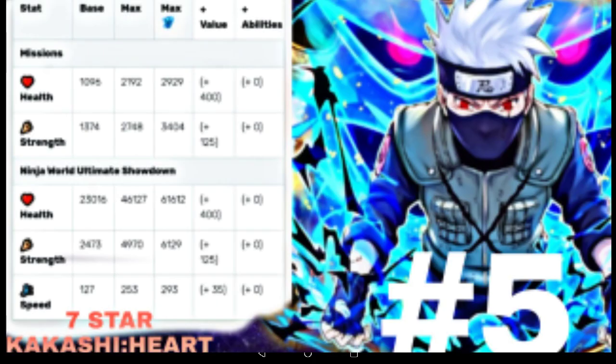The first unit we have is seven-star Kakashi. He is a heart type and to awaken him you have to use the seven-star scrolls they give you in the guide. His pros are that you can change the typing on his landing skill to a skill type, and then you can do like heart Naruto to finish him off or something like that. He does juicy spice of damage.